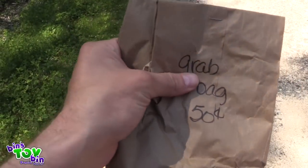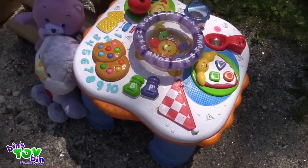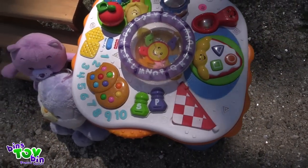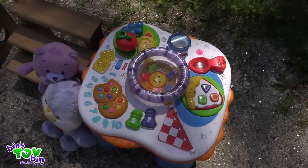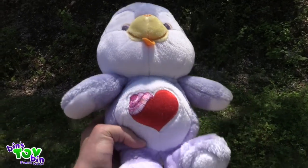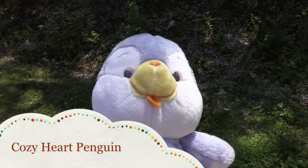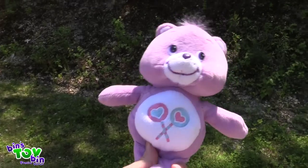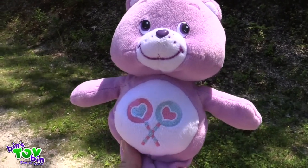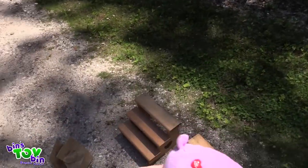Here are our two mystery grab bags — we'll have to open those soon. We found this Fisher Price table; it makes noises, doesn't have batteries right now, but we're going to fix it up for Tegan. We paid $2 for that. We found a Care Bear cousin penguin — a vintage one — paid a dollar for him and he's in perfect shape. We also paid a dime for this one — is it Share Bear? Do you guys know the penguin's name? Let us know.